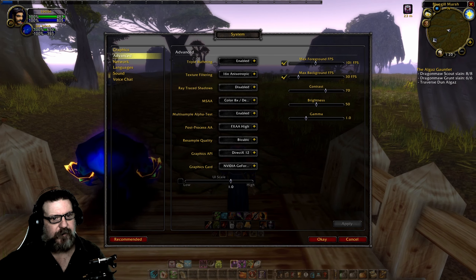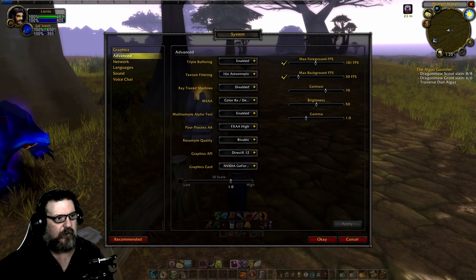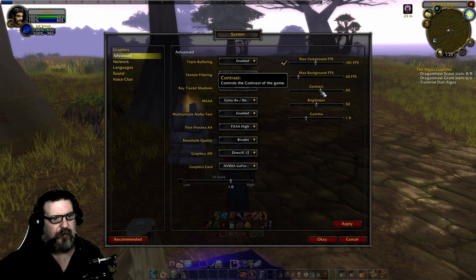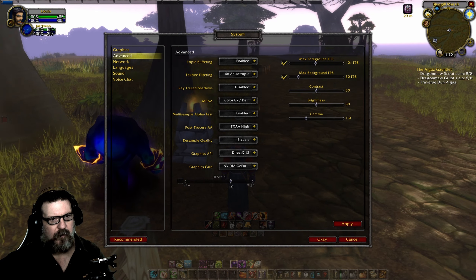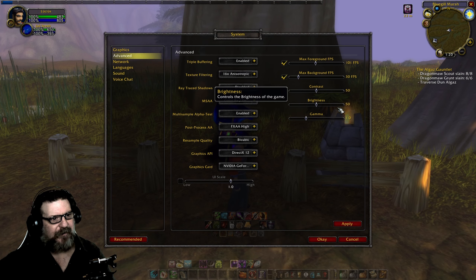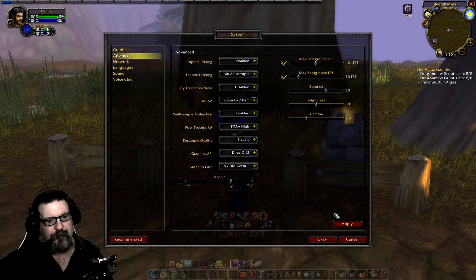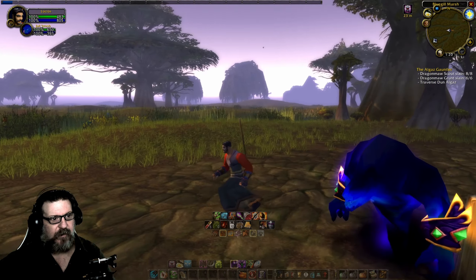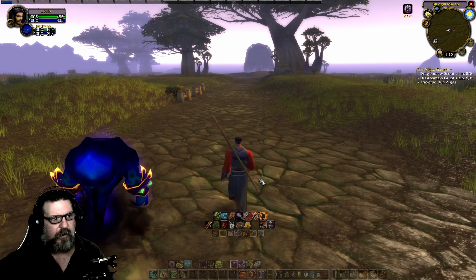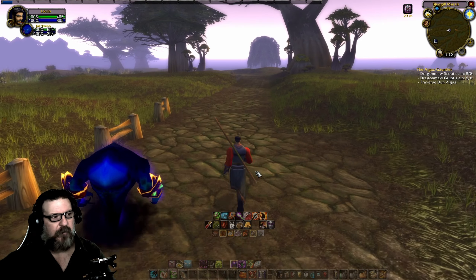Contrast — by default it's around 50, I think. I just moved it to 70, and I think that made the biggest difference. Dark areas look dark, and the colors pop a little bit more. I like it.